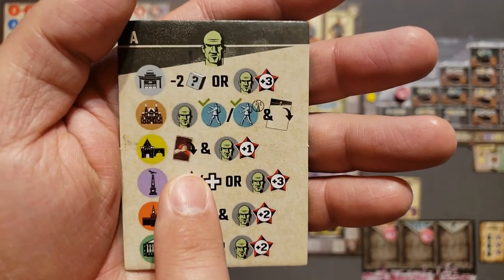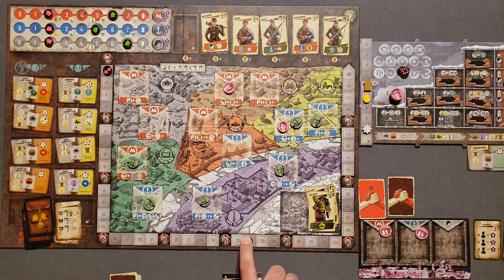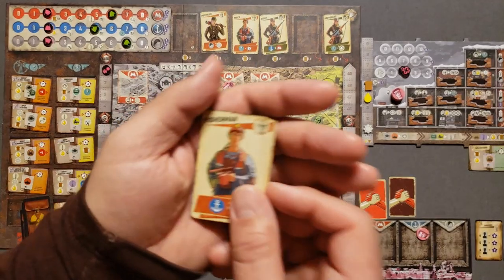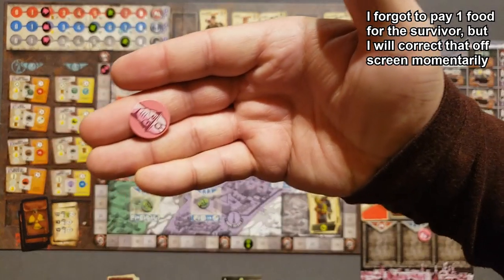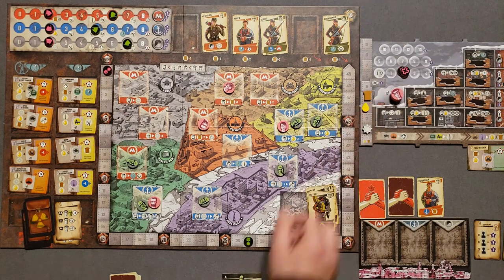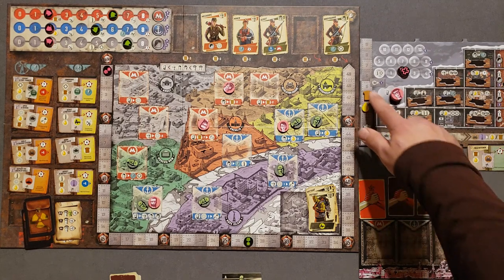The Barbarian Gates action lets the mutants flip one of my survivor cards and gain one point — so they reach 27. For my last workers, I'll buy this survivor — a Fisherman, a builder type, who lets me gain a bread anytime I go to the harbor once per round. I add that card and add a builder token to my bag. I place my last worker in the harbor, spending a fuel for the extra cost. I gain a worker token for my bag and choose another builder, then activate the Fisherman card for a free bread.